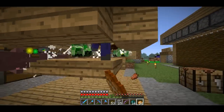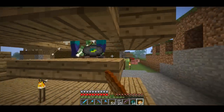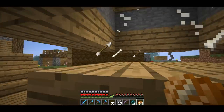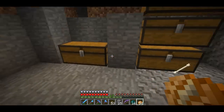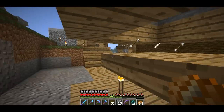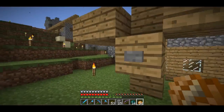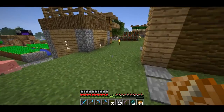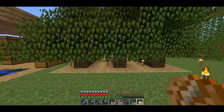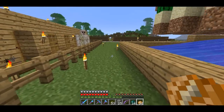They're at half a heart, so I can just punch and kill them. The zombies are at one heart, so it takes two punches, but still pretty good for experience. I have an enderman experience farm which is better, but this was kind of how I got my initial enchantments and levels. That's mostly it for the stuff I have around my base.